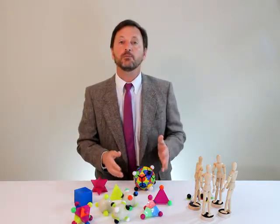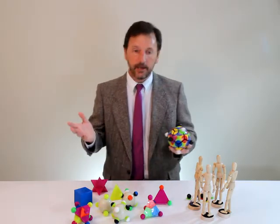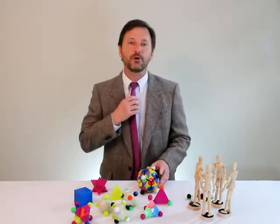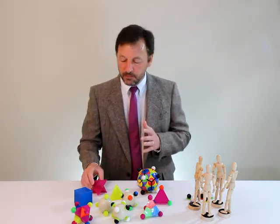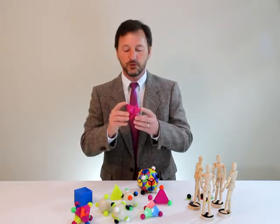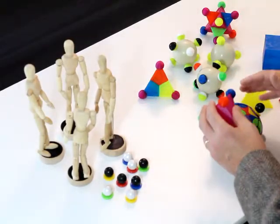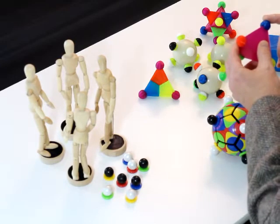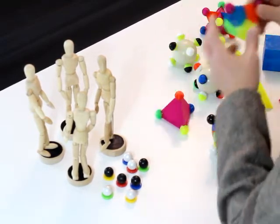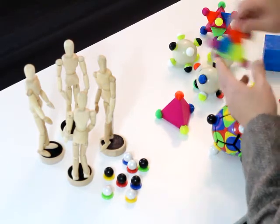First, we just need to pick a color because each color on the board is a cube. Any color will do. We'll pick purple because purple is such a cool color. So when we look at the eight points of a purple cube as two tetrahedrons, the first thing we notice is that four of these points are purple triangles with a different color circle. The other four are purple circles with a different color triangle.